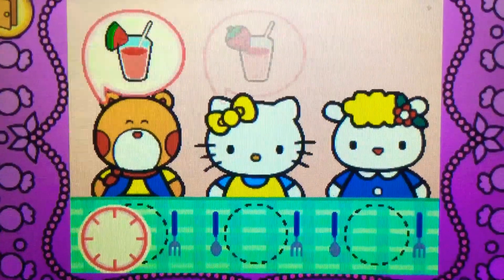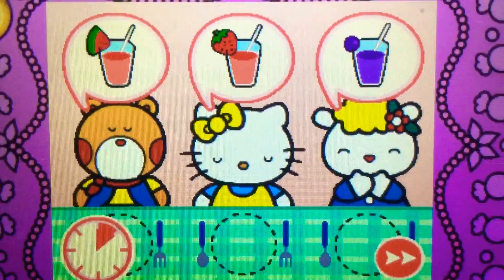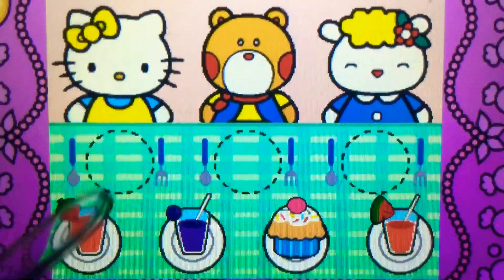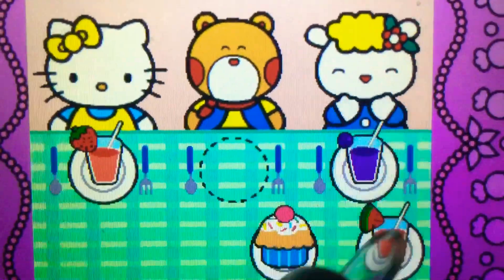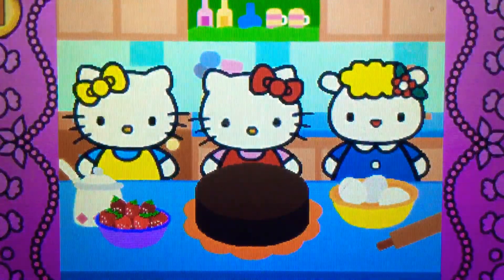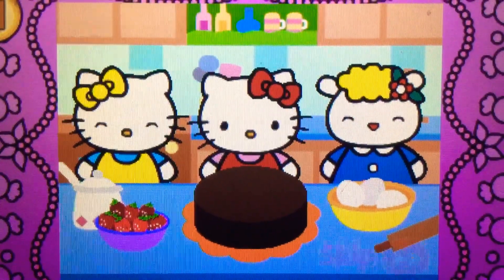Watch carefully. Remember what each guest wants before the time runs out. Drag the correct food or drink to each character. Perfect! Yum! Hello Kitty and her friends think the food is delicious.